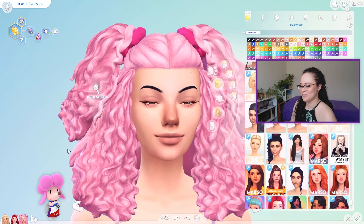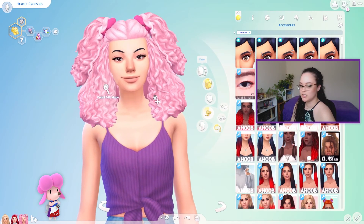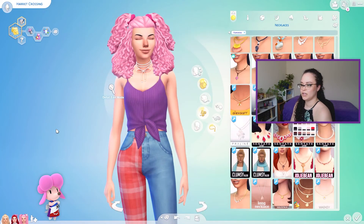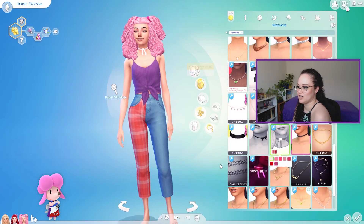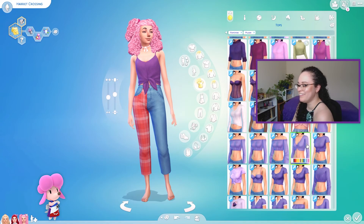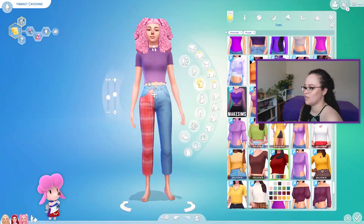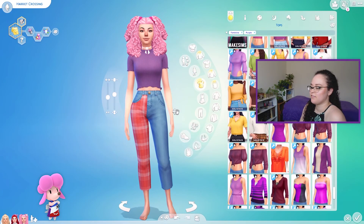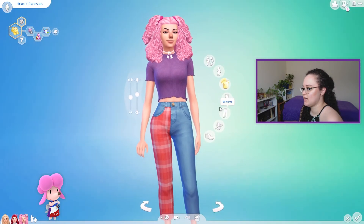Let me give her some kind of a necklace. Maybe I'll give her a white necklace to tie in the white — she's got a bow on her apron, so maybe I'll give her a white bow like that. I don't like this shirt anymore; I want to change the shirt. Let's change the shirt one last time and then I have to be done, cause I could be here forever. It's already been two hours — that's too many hours. Okay, this is still my favorite shirt on her.